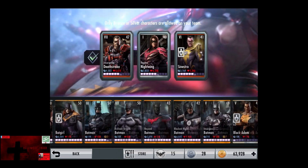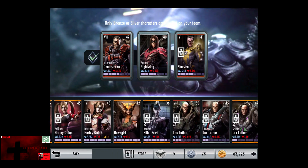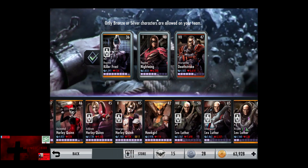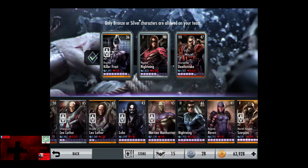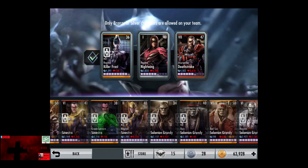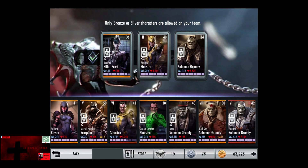Now we're going to change our roster. We're going to see if Regime Killer Frost is still usable — yes, she is. So that bug still works. With that being said, we're going to use Killer Frost for the final five fights, energy permitting. We're going to put in Silver Sinestro and Solomon Grundy.